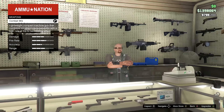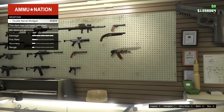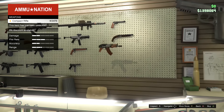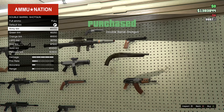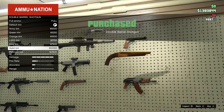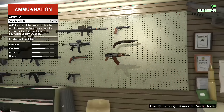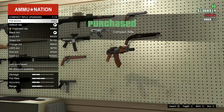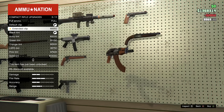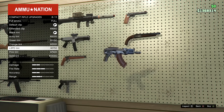Hello there you guys, Mac here, and it's a damn good time to talk about the two new weapons in the Lowriders Part 2 DLC — I think it's actually called the Lowriders Classics or something like that. There are two new weapons in GTA Online in this update. First, we have the compact rifle, which will cost you about $14,000, and also the double barrel shotgun, which will cost around the same price tag.